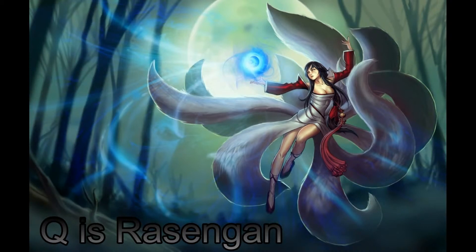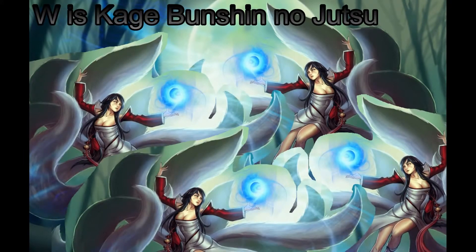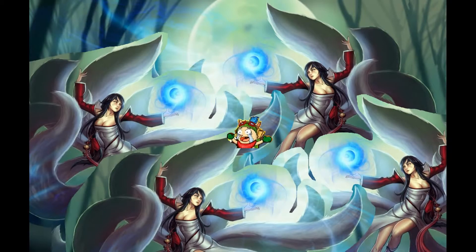W is going to be Shadow Clone, and it's going to combo with Rasengan. So instead of just a normal Rasengan, you could do Shadow Clone and four Rasengans at the same time - it's going to be OP. The shadow clones are going to pop up and surround you, so you're getting hit from each side. I also hear that when you're hit, you're stunned and slowed at the same time for about five seconds.